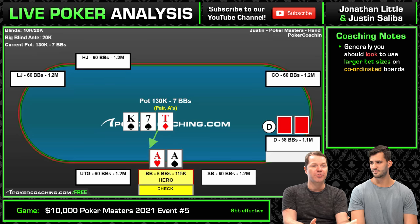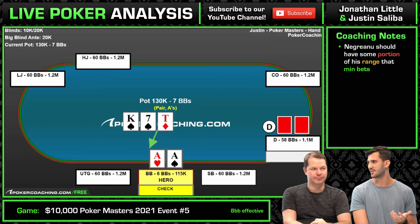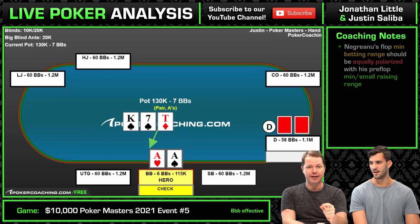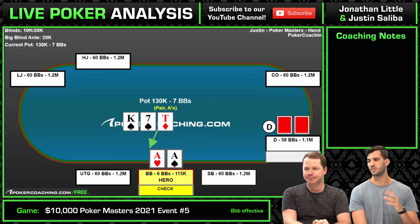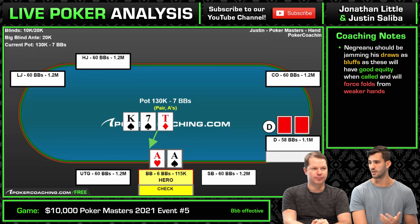Imagine he has ace-two offsuit — I think that should just be all in pre every time. I'm more thinking about like eight-three offsuit — if he has that, he's just dead when called, literally no equity. So I think he definitely wants some portion of his range that just min-bets. If he has top set, he doesn't want to go all in either. Remember preflop: he's jamming all the middling stuff, min-raising the best hands and some total garbage. So we're presuming he has total garbage or a premium hand. If that's the case, min-betting is probably common here.